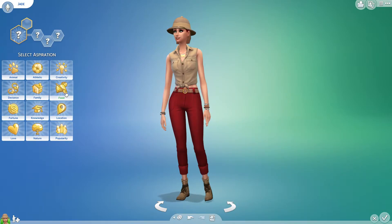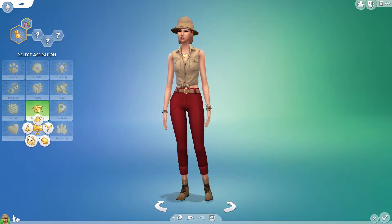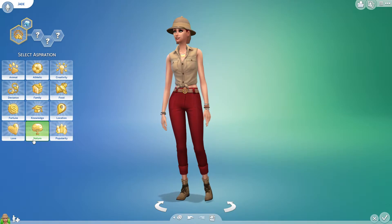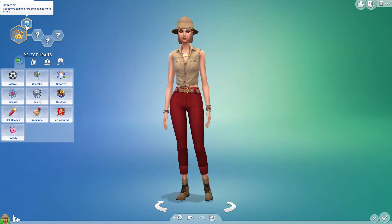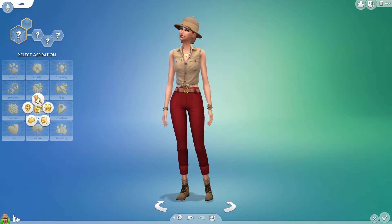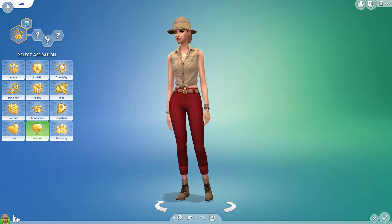There are two new aspirations. We could have her be an Archaeology Scholar who wants to understand archaeology, or we could do the Collector aspiration — Jungle Explorer — where the Sim wants to explore the jungle. I'm going to do Jungle Explorer because it's more about collections, and I kind of want to complete all the collections for her. She's got this new Collector trait. The Archaeology one would give Quick Learner, which could be helpful, but for her we want the jungle-centric aspiration.